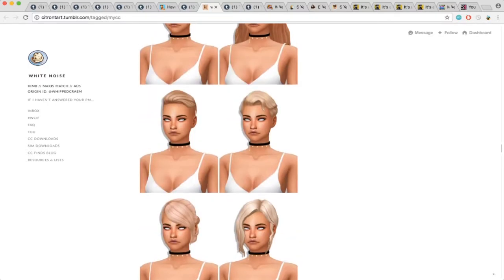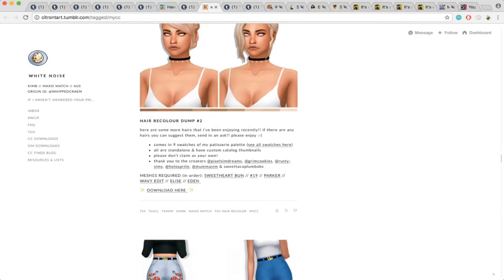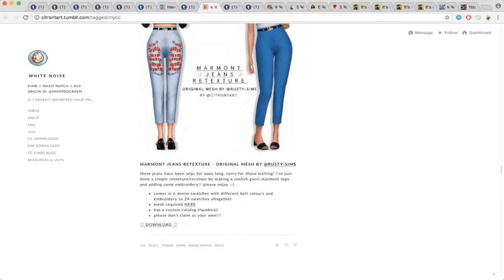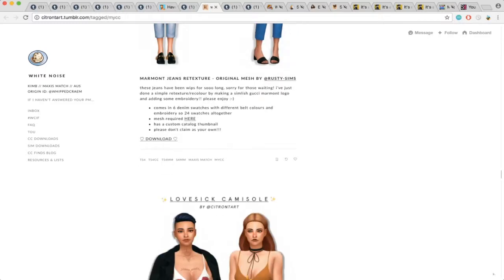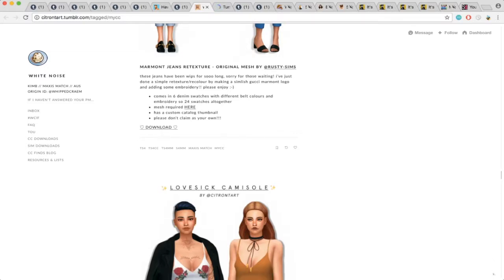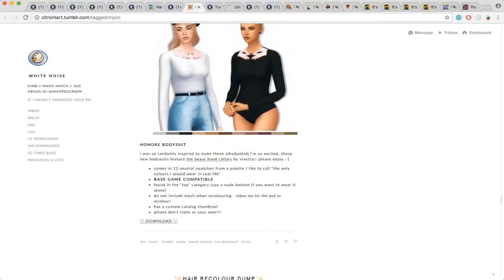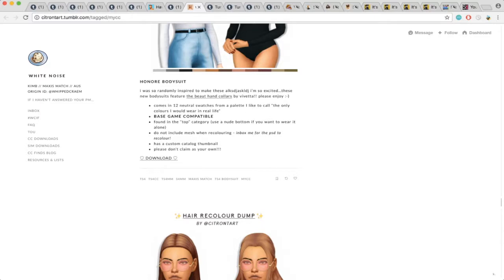Moving on, there's a hair recolor dump. These are cute. Some of these you have to download all of the meshes, so I'm going to like those and might download some of them later. Then here we have a pair of jeans — I may have them or I may not, so we're going to reblog it. I think I have this top, so we're going to reblog it anyway. This bodysuit I definitely do not have — it's really cute. It features the beauty hand colors by Rosetta, and she added the artwork to this top. So we're going to reblog that.